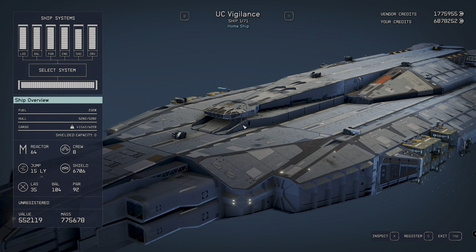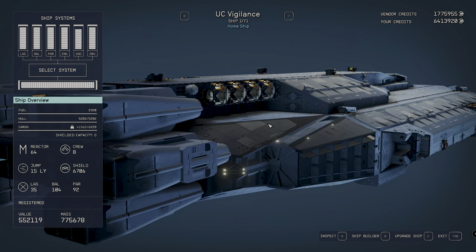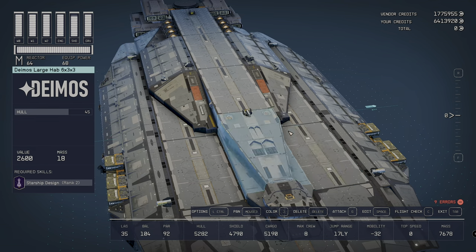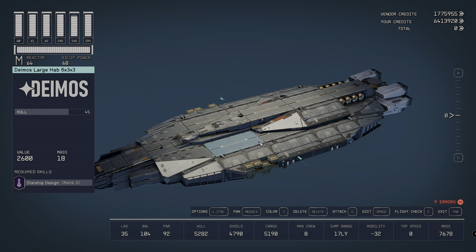And here it is — the UC Vigilance. Now we can register it for a measly 450,000 roughly. Not cheap, these bad boys. That is through the technician, but I don't think it changes even if you register it yourself — it's pretty much a set registration fee. Now if we go into the shipbuilder, take a look at the mobility: minus 32. Let me show you what that's like.